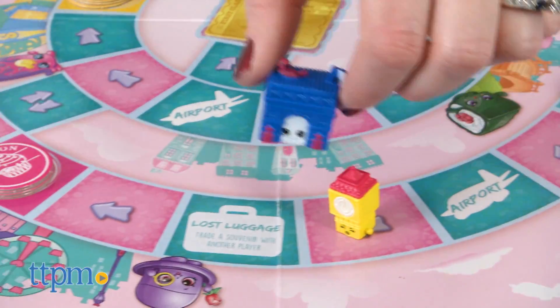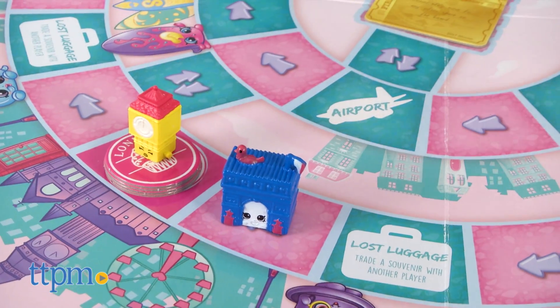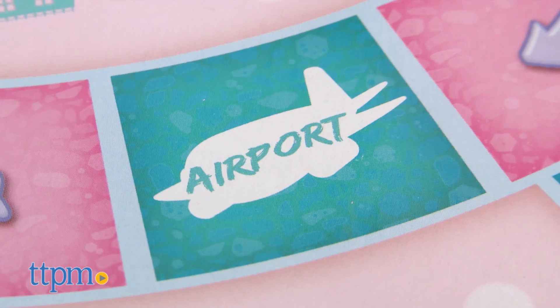If you land on or are about to pass a vacation spot, you get to stop and collect a souvenir from that location. If you land on an airport space, you must move to any other airport space, but you don't get to collect souvenirs from any vacation spots you pass along the way.